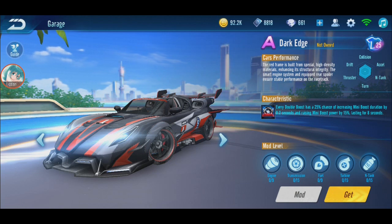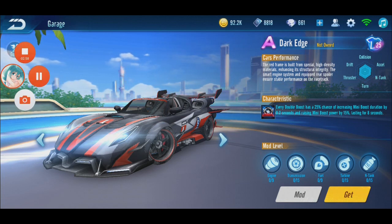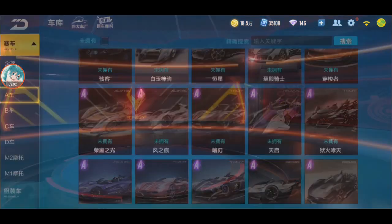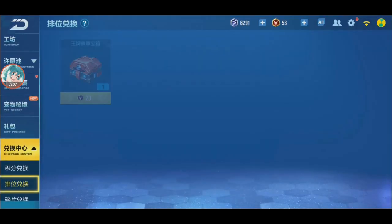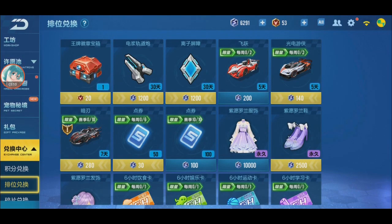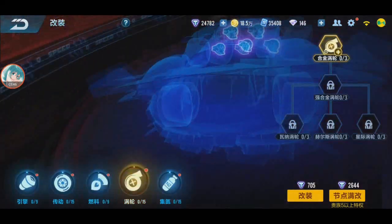I'm not sure how they will release it, but in QQ Speed Mobile you can see how it looks. The car - I don't have it, but you can exchange it in the rank shop for only 280 rank coins. You can redeem it for 7 days - that's the only way to get it. I don't think there's an event for this car, but I'll just take it for 7 days. Modding is simple; I'm just going to play without the mods.